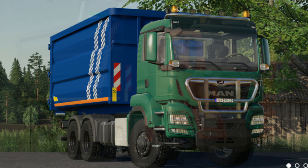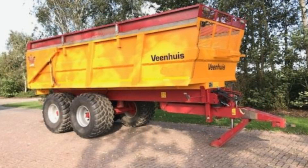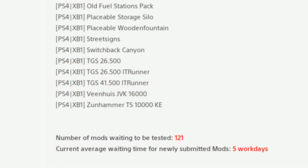Also: Placeable Storage Silo, Placeable Wooden Fountain carried over, Street Signs, Switchback Canyon is back in, the TGS 26500 Truck with the IT Runner, the TGS 41500 IT Runner, the Venice JVK 16000, and the Zunhammer TS 10000 KE. The number of mods waiting in testing is 121 — that's crept up — and the wait is still five work days for newly submitted mods.